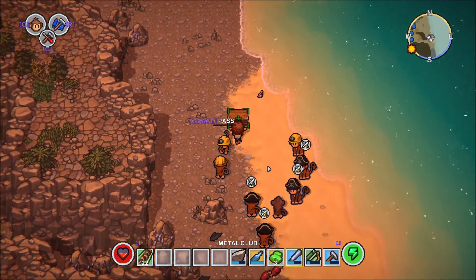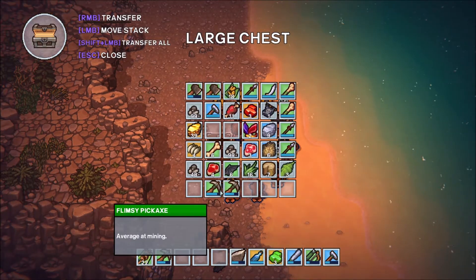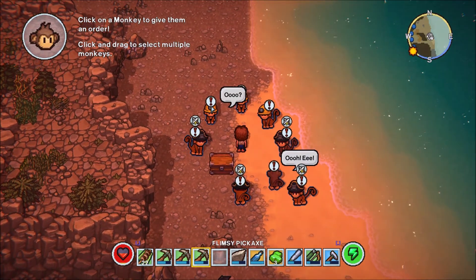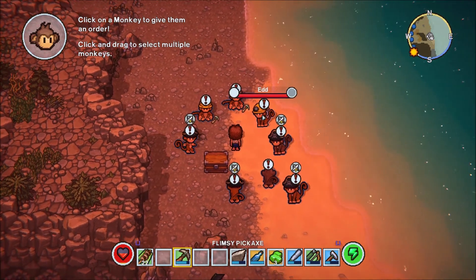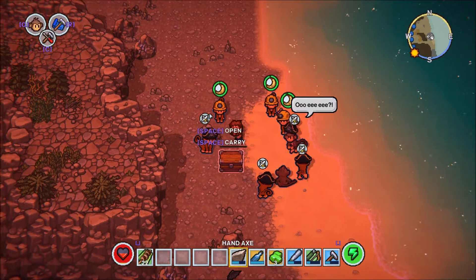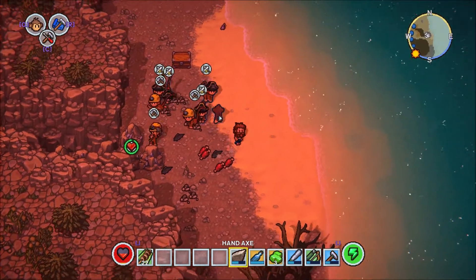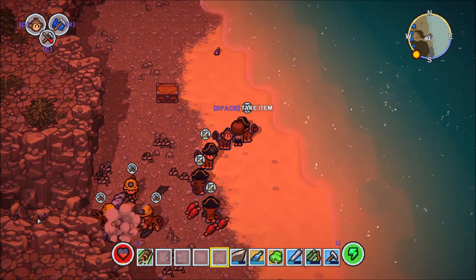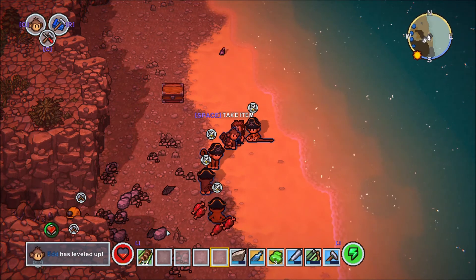Here it is - a much richer area that is actually worth stopping for. So let's do the same thing: first we take the chest from the monkey and drop it, grab the tools, give the tools to the monkeys. Then we teach them to bang rocks. Now it's just a matter of them mining all the things while we wait a little bit for them to complete the task and then we come back.